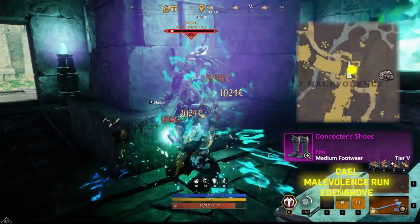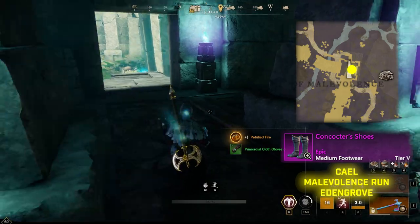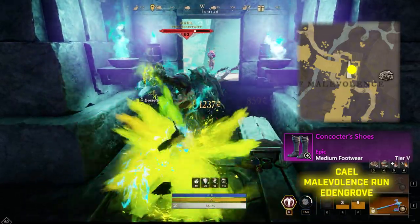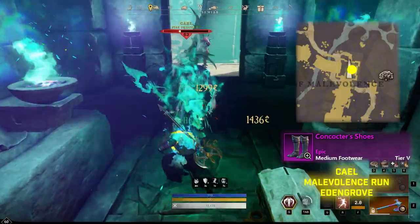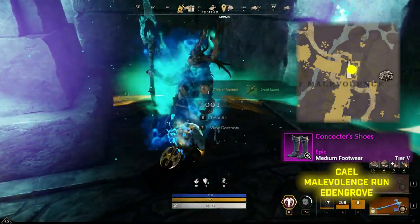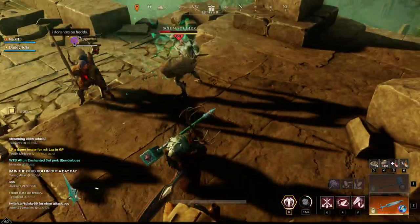To start off, we'll be looking for the Concoctor Shoes, which will be found with Kyle — hopefully I'm saying that right. He can be found in Edengrove at the bottom of the tower underneath Banes; it's the very beginning of the Malevolence run. He is located at the bottom of the tower next to a chest. He's not too difficult to fight — there are a few other mobs near him but he's a pretty easy solo mob. The respawn time is only a few minutes so you can repeat the process pretty quickly.